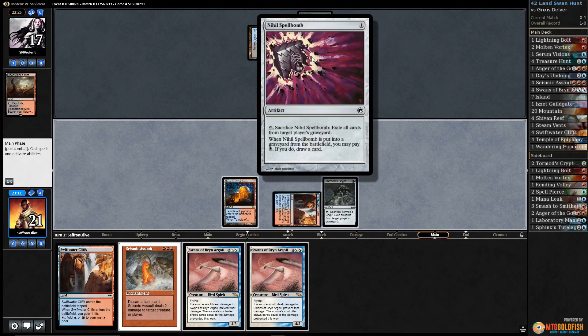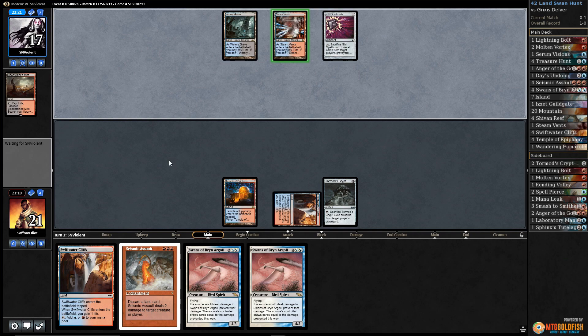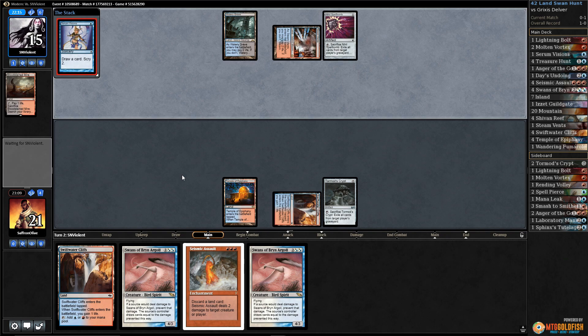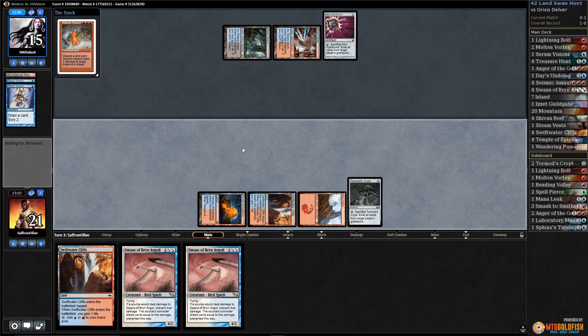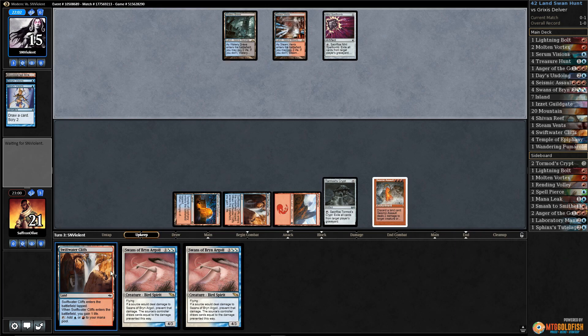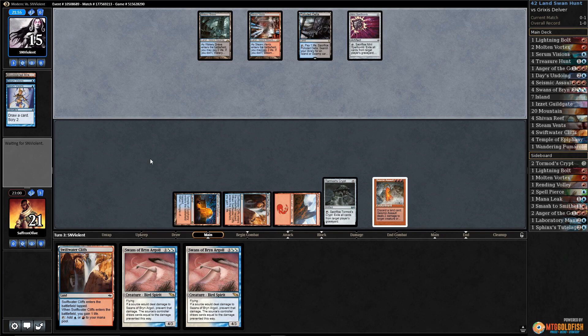Untapped — a Mountain would be nice as well. Serum Visions — that would let us get down our Seismic Assault assuming there's no discard spell here. Oh, they're all right. Now there's Thoughtseize. Come on, Mountain — we have 19 of you in the deck. Mountain one time! Yes, it's a mountain! Okay, we're playing Magic. Pass the turn. Seismic Assault down. Now we're one untapped land away from Swans and potentially winning. Ratchet Bomb for our opponent.